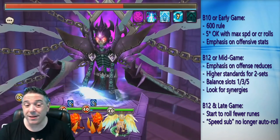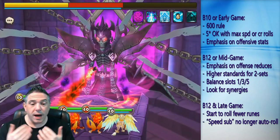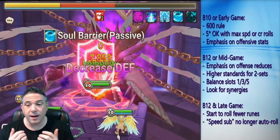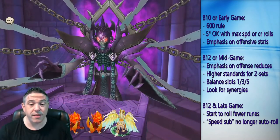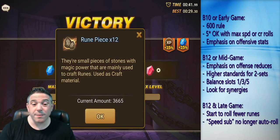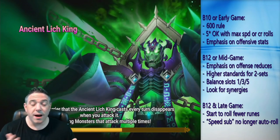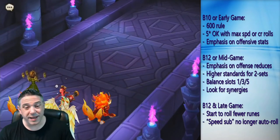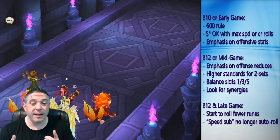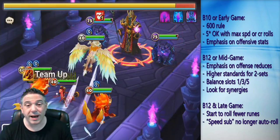I shoot to have about 600 to 700 total runes in my inventory. The reason I want to have so many runes is because when I build a new monster, I need to be able to put together a set that suits that monster's skills, and ideally I'm not going to be using broken sets. Obviously there are times where broken sets are helpful, like with attack bar boosters or if you're trying to reach a certain damage threshold.